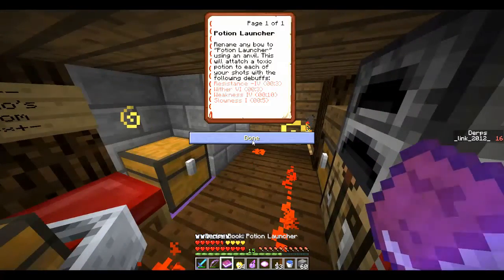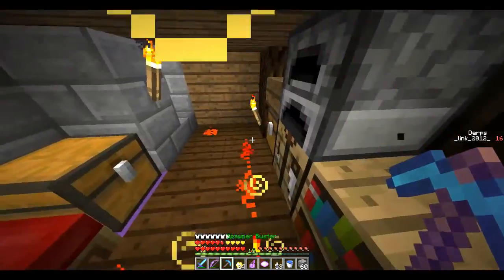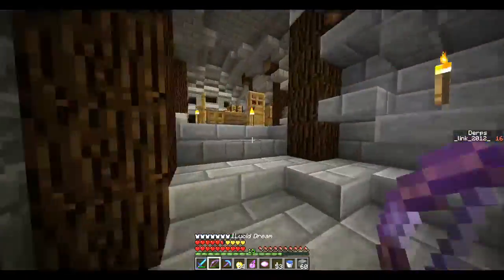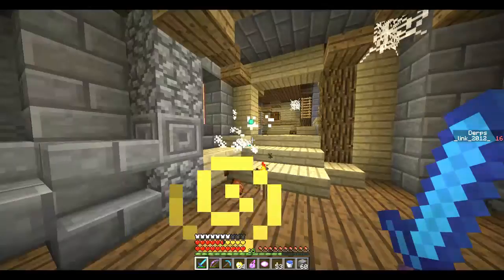Potion launcher — that sounds like something. Let's actually read that before putting it away. Potion launcher: rename any bow to 'Potion Launcher' using an anvil. This will attach a toxic potion to each of your shots with the following debuffs: Resistance negative 4, Wither, Weakness, and Slowness. This is really good because this will make the bow much more powerful — it'll hit them and then they'll get Resistance negative 4, and of course Wither, Weakness, and Slowness. I'm gonna do that right now. Is there an anvil in here? No — we can do that as soon as we find one.